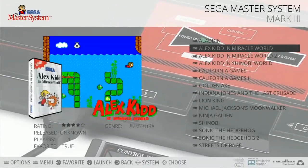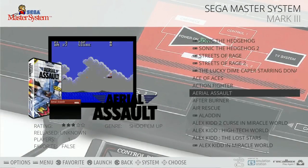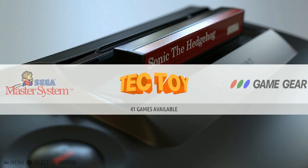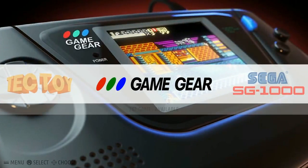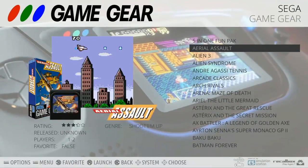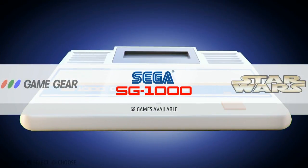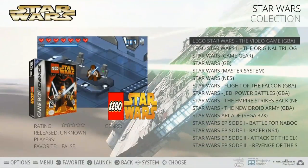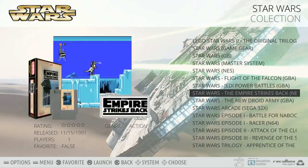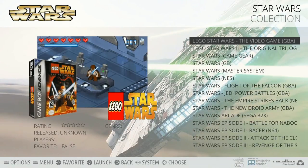Master System: 296 games. Cool that the favorites have a little controller icon next to them - nice little touch. Tech Toy: 41 games. Game Gear: 262. Not a lot of time spent there, but portables are on here. 68 SG-1000 games - going some old school. Star Wars Collection: it tells you what system each game is for. You've got all your different Star Wars games from Atari up to Game Boy Advance.